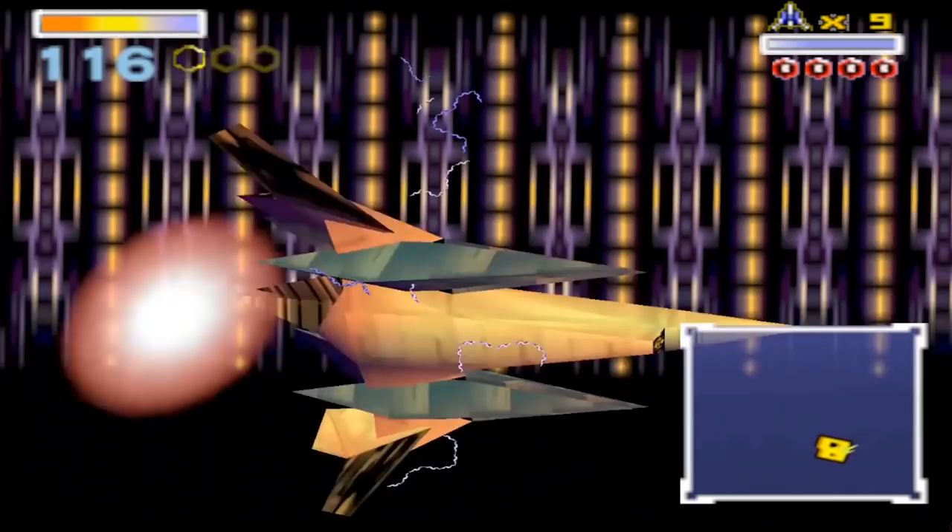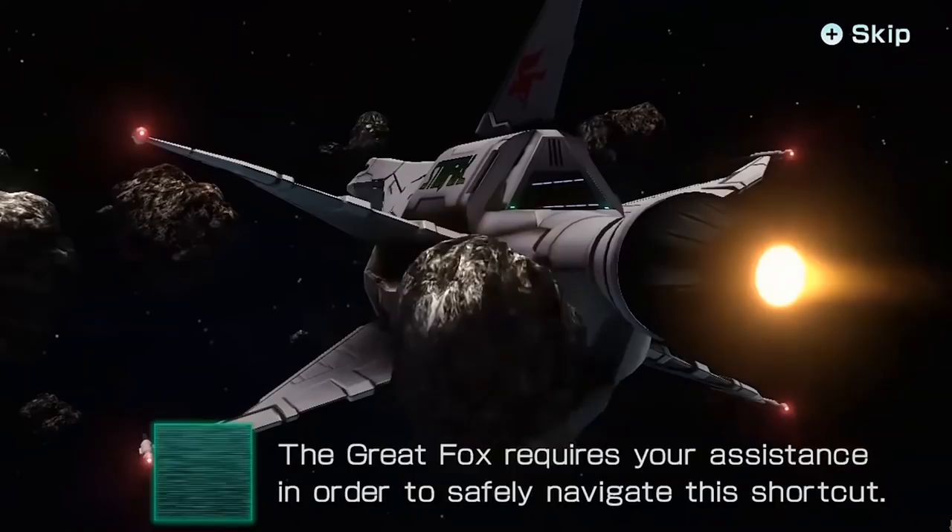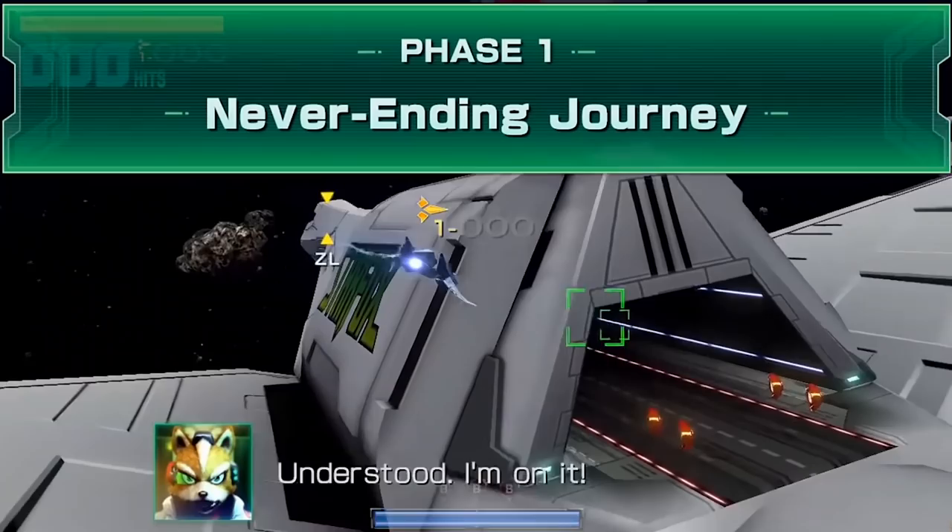We've covered a fair few Star Fox related starfighters in the past — the Arwing 1 and 2, the Wolfen 1 and 2, and all the variants of the ship line in between. But today I want to go over the most notable ship in the Star Fox universe: the Great Fox. The Great Fox isn't like all the other ships we've covered before — those were just fighters. This will be a dreadnought class carrier battleship flagship.